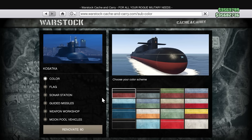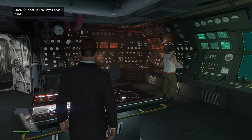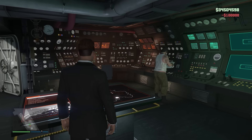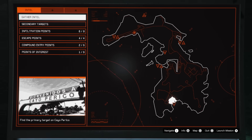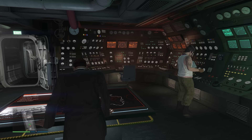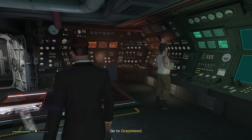In order to access the heist, you'll first need to own a Kosatka Submarine. Once you have it, you can then head over to the planning board and start up the heist for $100,000. From there, start up the Gather Intel mission. But first, there are two things I highly suggest using for every setup that will make the setups a lot faster and easier to complete.